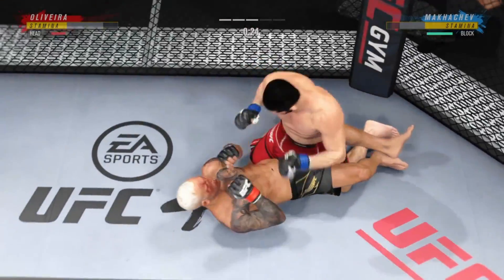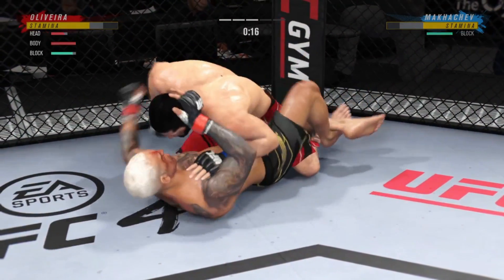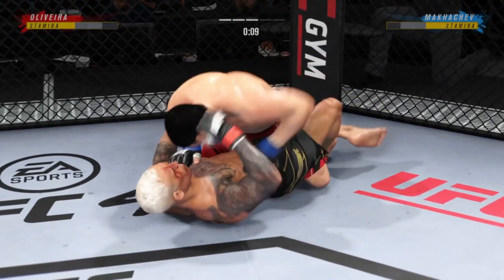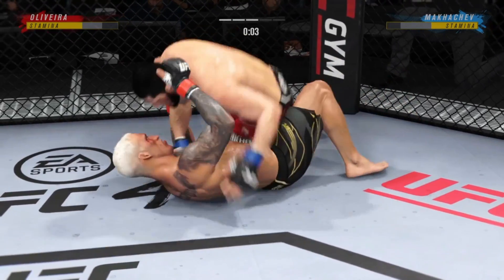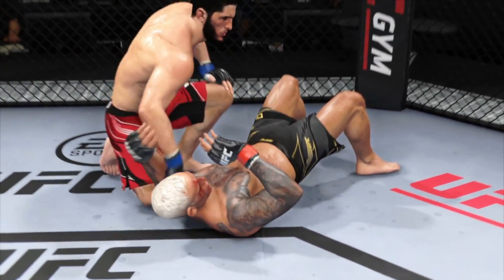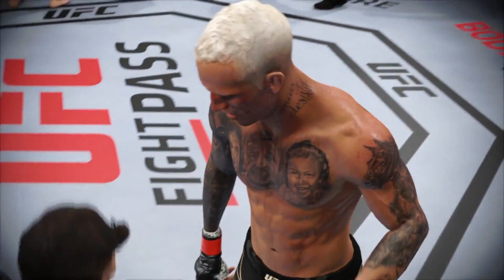He postures up and now figures to rain down some ground strokes — the ground and power will be aplenty with this position. His opponent squirming like a fish out of water. Now the ground and pound is on point — this could very well be the beginning of the end. We've seen some really good ground-and-pound fighters, and this young man is as good as any you've ever seen.